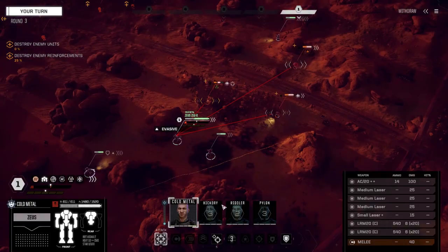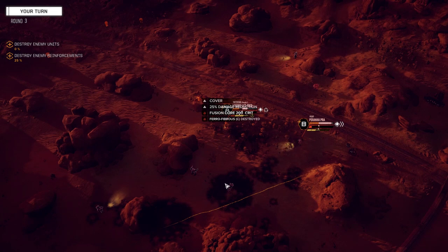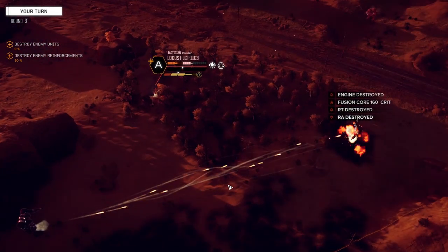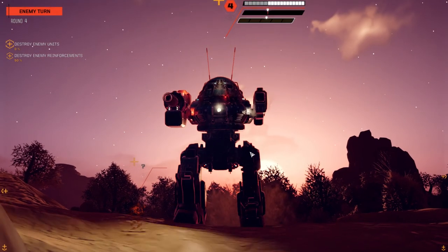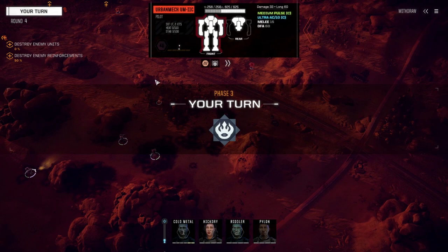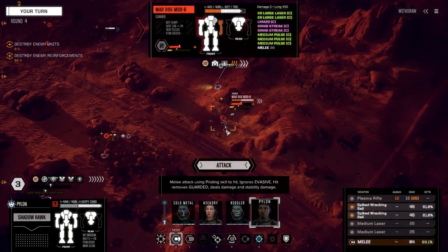We're going to move over here and multi-target. B will take the LERMs and mediums, A will take the small laser and the AC-20. Wow, he's still going — there we go, that guy's cleared. These Clan Locusts just have so much armor. Is that an Ultra 10 or 20? Ultra 10 — it'd be nice to get that.